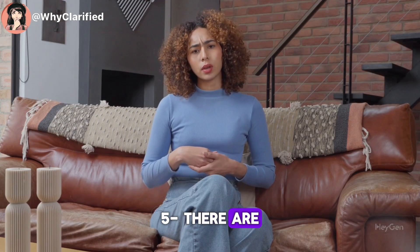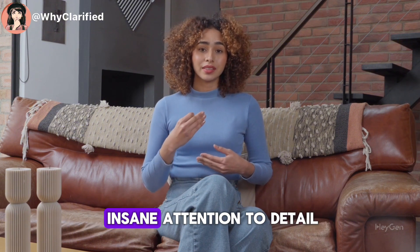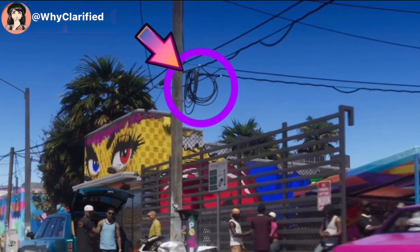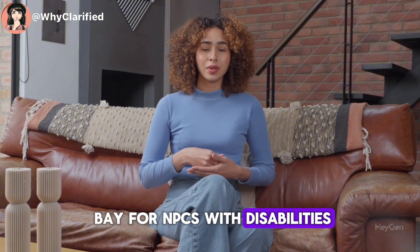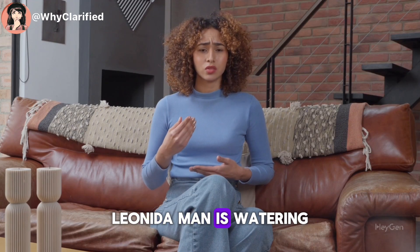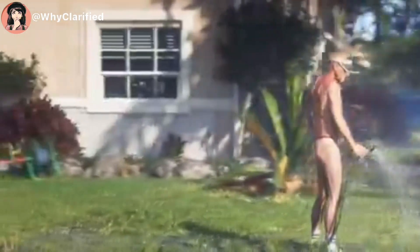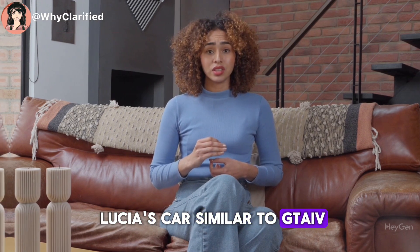Number 5: there are coils of extra lines on power poles, which showcases Rockstar's insane attention to detail. Number 6: an accessible parking bay for NPCs with disabilities. Number 7: a Leonida man is watering his garden despite the fact that it's raining. Number 8: damage deformation seen on Jason and Lucia's car, similar to GTA IV.